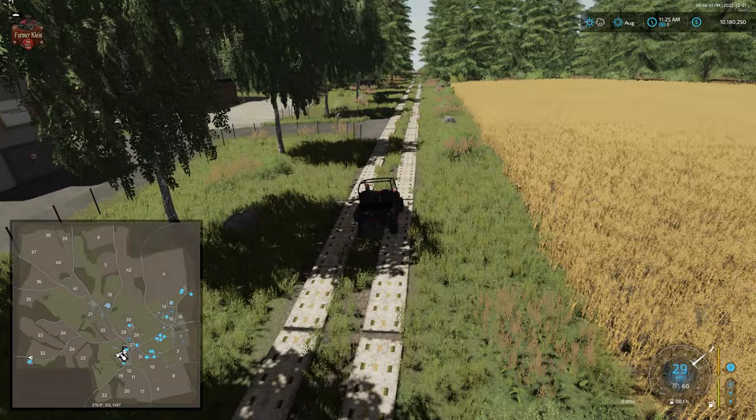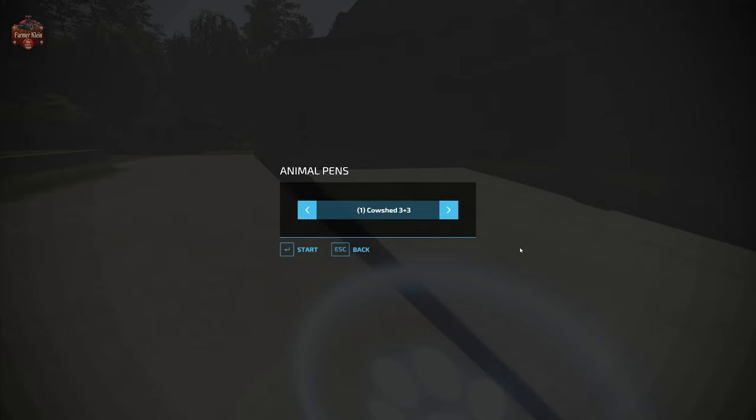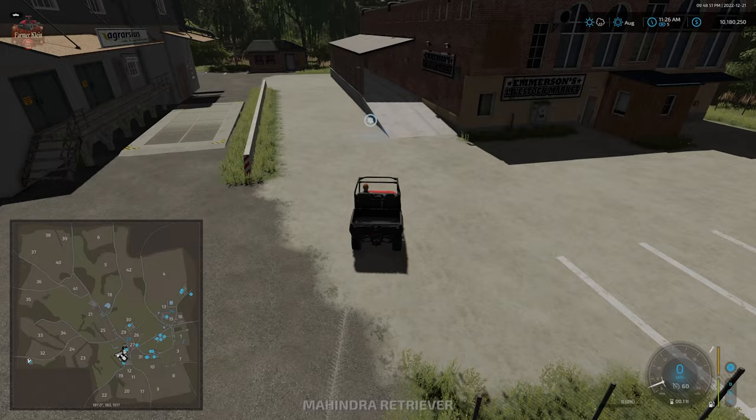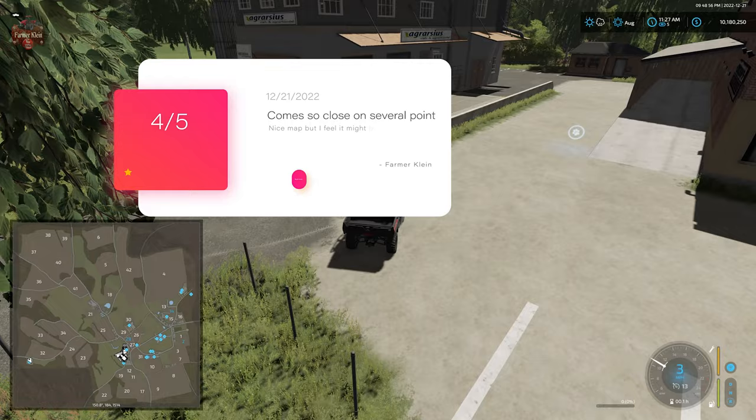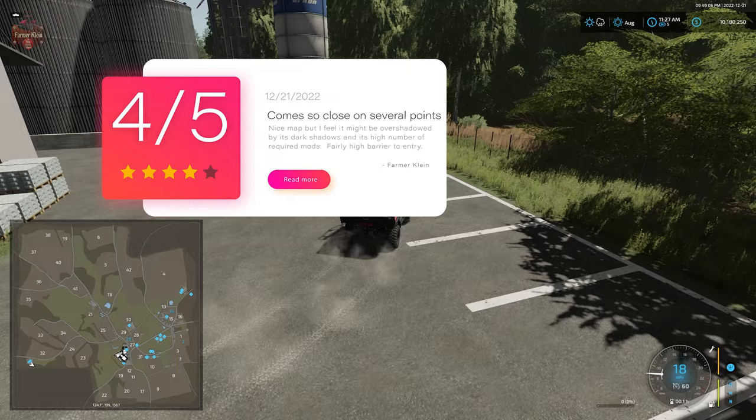Here we have our animal dealer, and there we go — our grain dump point. Overall, we're going to give the map a score of four out of five — still a rather respectable score nonetheless.